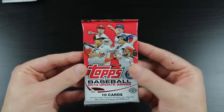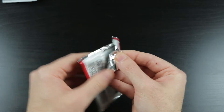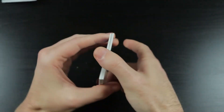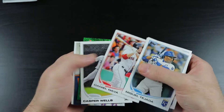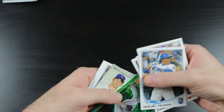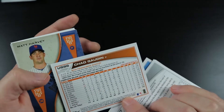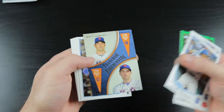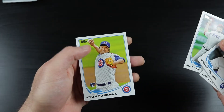We have a 2013 Topps Update, which has Yelich, Arenado, Rendon, Yasiel Puig, Gregorius, and Garrett Cole. There's Miguel Tejada as a Royal, Greg Holland, Daniel Nava, Casper Wells. Chad Godden is a green parallel here — not seeing a number or anything on it. Matt Harvey, David Wright, Steve Delabar, Ricky Nolasco, Matt Garza, and Kyuji Fujikawa.